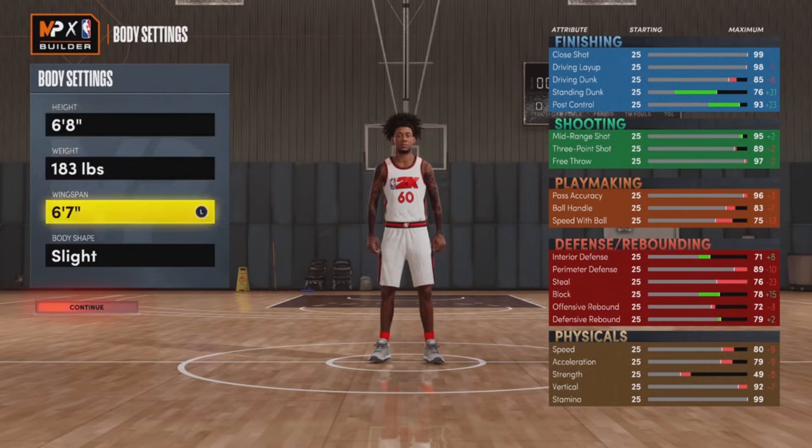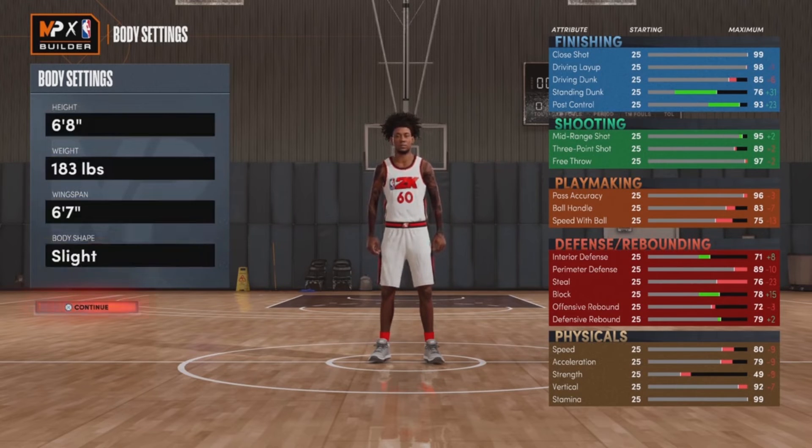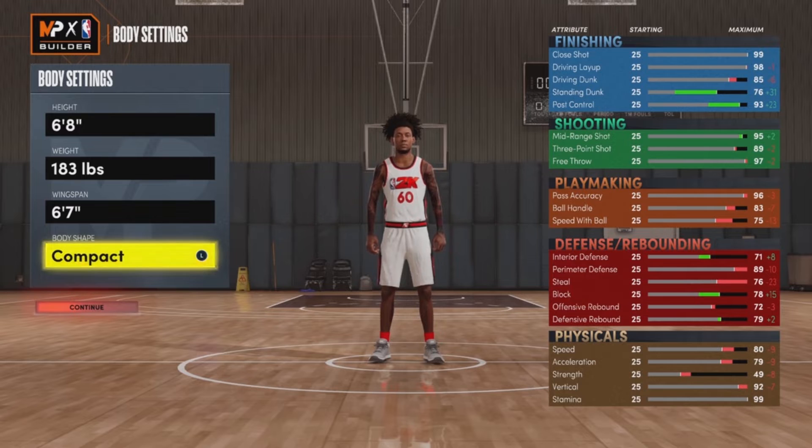You can set the weight to 183 and the wingspan to 6'7", as you can see on the screen. This is pretty much proven evidence that this build is 6'8".